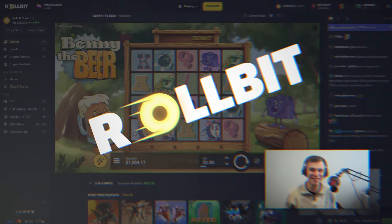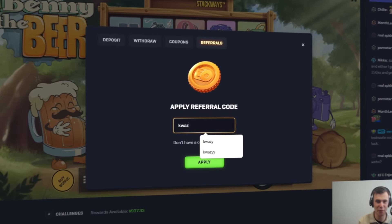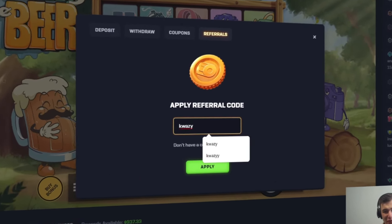Hey, what's up guys, welcome back to a brand new video. Today we're back on Rollbit. If you want to play on the site yourself, make sure you type code 'quiz' to unlock your rakeback. Without further ado, let's jump right into the video.